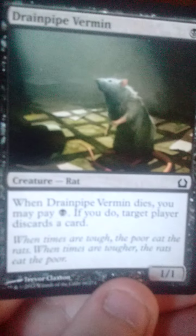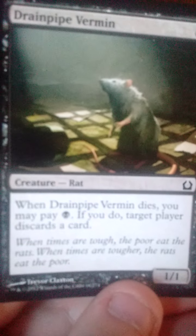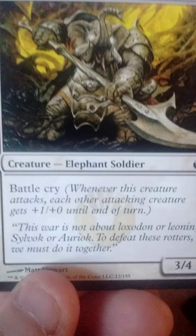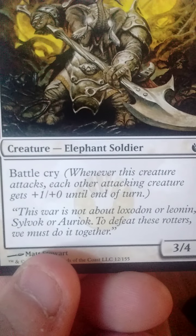It's just a Drainpipe Vermin — one for a 1/1. When it dies, you can pay one black and discard a card, making a player discard a card. Next one is a 3/4 creature with Battle Cry — it gets plus one, plus zero for each other attacking creature. Just a basic common.